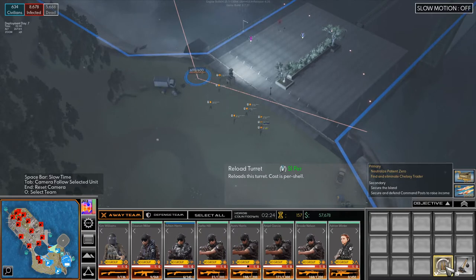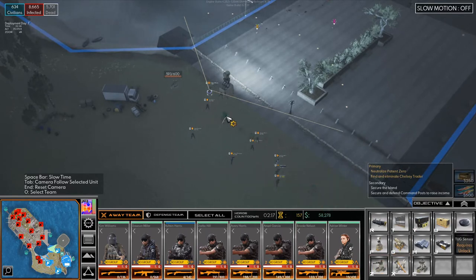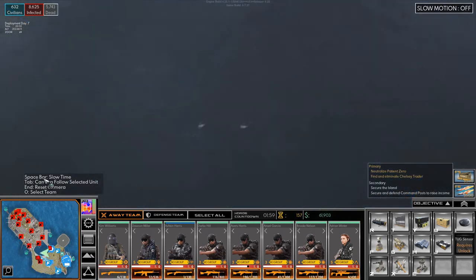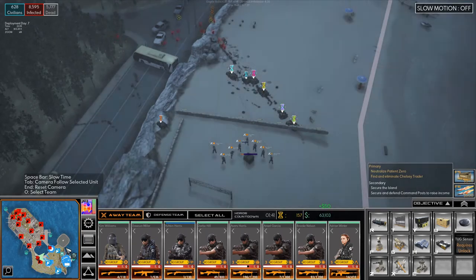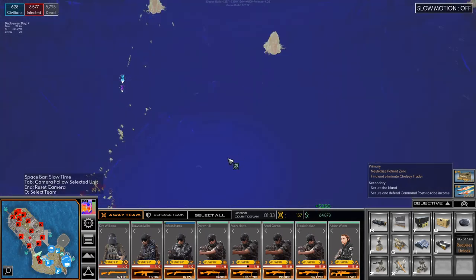I really want to get this field — this zone as well — and then set up a defensive line here, because then we're pretty safe down here. You need ammo. And you. Let's build another one. Let's see how we're doing over here. Looks like we're fine. I really wish we had our scientist over here — well, one of our scientists. I'm considering sending someone in.